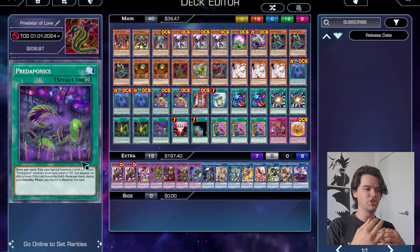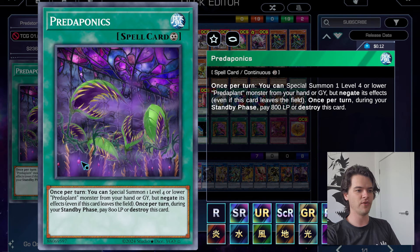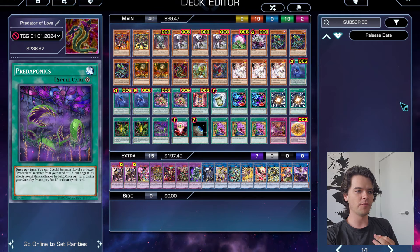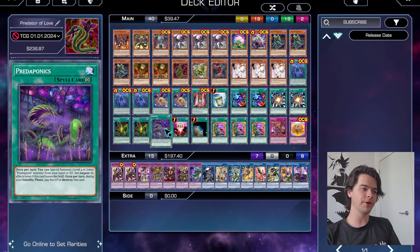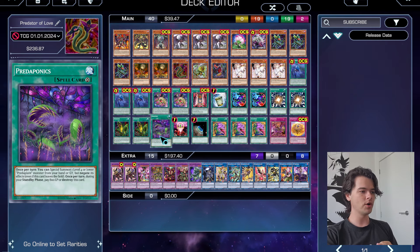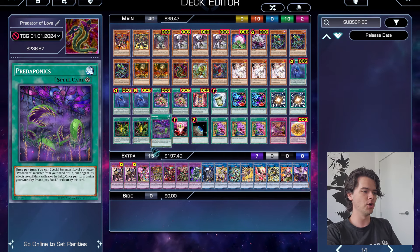If you Special Summon Scorpio with Predator Practice, you can then Normal Summon Samsara Regenerating Lotus to get your Eubel play started. Next we have one copy of Predator Ponix. In a pure Predaplant deck you'd want more, but here one is fine. Once per turn you can Special Summon a Level 4 or lower Predaplant monster from hand or Graveyard with its effects negated, and during the Standby Phase pay 800 LP or destroy this card. It gives extra Link material and enables Predator Prime Fusion, though it's not spectacular — one copy works perfectly fine.